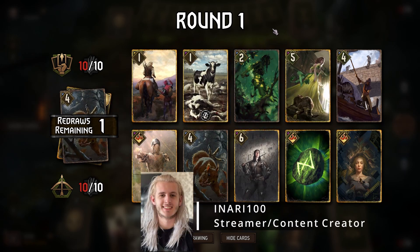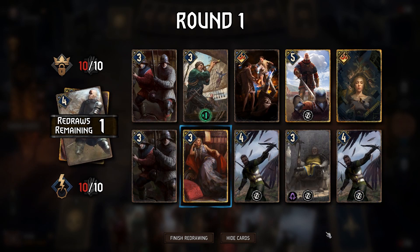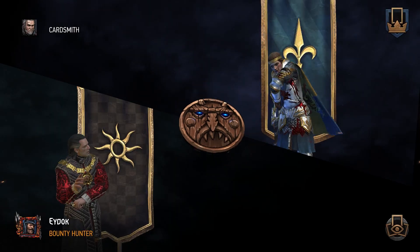Mulligans are the process of replacing cards at the beginning of a round. To make a mulligan, simply click the card you want to replace in your hand with a card from the top of your deck. One important thing to note is that cards you shuffle back into your deck cannot be redrawn in the same mulligan phase.